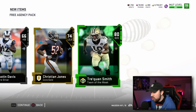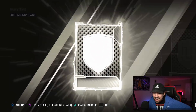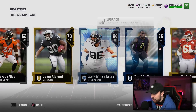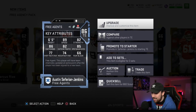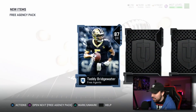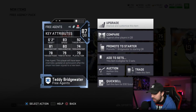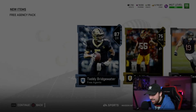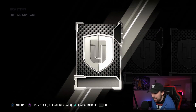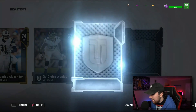We get a weak 83 and an 80 Traquan Smith, so we have roughly 10 free agent packs left. We get an Osirus Spencer — 89 speed, six foot five, maybe a budget beast. He's not the best route runner but those highball catches are glitchy. We get Teddy Bridgewater — 92 throw power, which is surprising. I didn't think he had that strong of an arm, and 83 speed is also pretty fast.